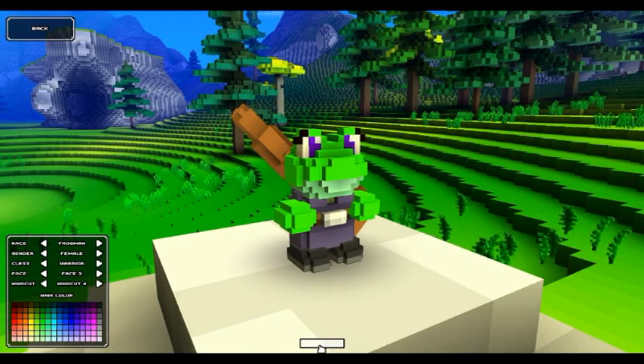So once you've selected what you want, create a name. I'm going to name mine Hydo. And create character.